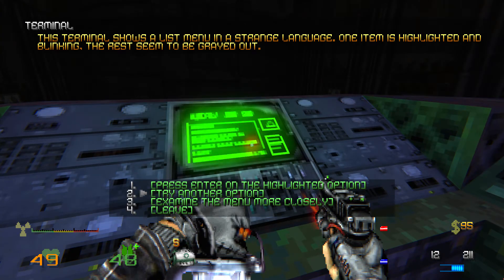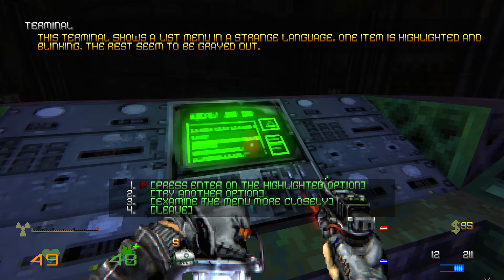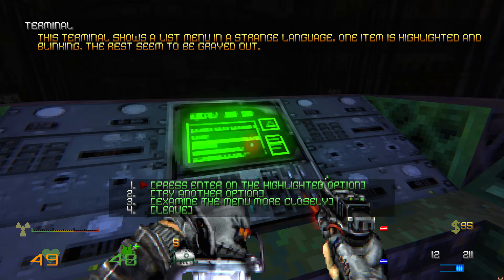This terminal shows a list menu in a strange language. One item is highlighted and blinking — the rest seem to be grayed out. Try another option — you try to select another item but nothing happens. Examine the menu more closely. You've seen snippets of this language before in books and other media — it comes from across the Great Ocean, from a country called the Soviets. The program seems to be some kind of messaging system. The only highlighted option is dated 07-11-1989 — seemingly quite a bit before the bombs were launched. Scrolling a bit, every other message still in the system is from the day before that. Is that the fall of the Soviet Union date? Maybe this sub was just stranded here since then.